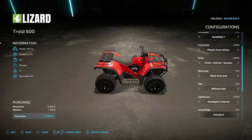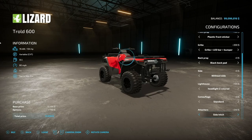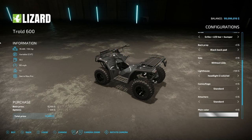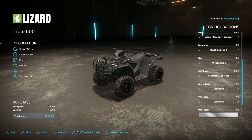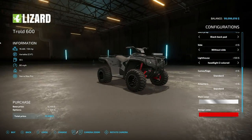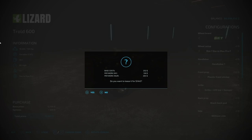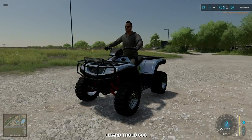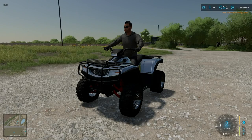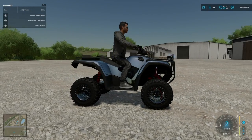For attachments, we have a rear hitch which adds a three-point hitch on there, and also a side hitch so you can do a three-point on the side, both of them, or nothing. The main color palette includes chrome, so you can have a full chrome quad if you want. There are also design colors — let's go with red. Check the suspension — that's awesome. Rim colors can be changed to chrome as well. I find it interesting that the quad in Farming Simulator has more customization options than the one in Grand Theft Auto.